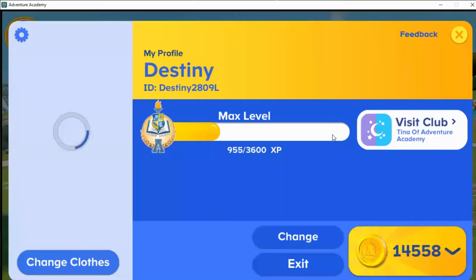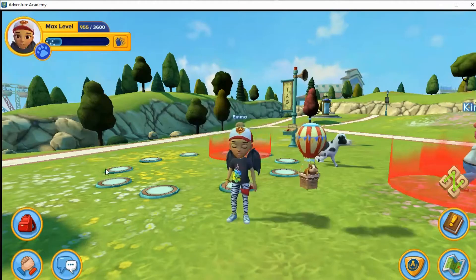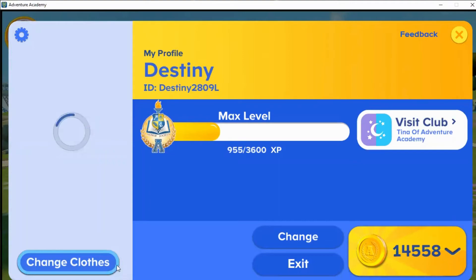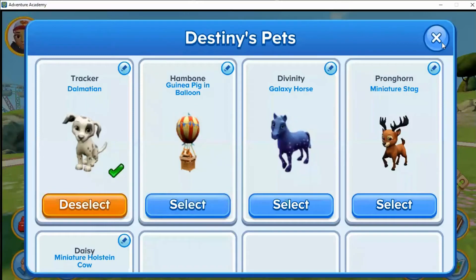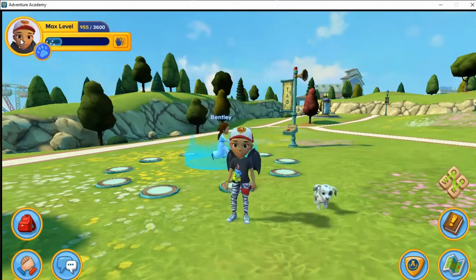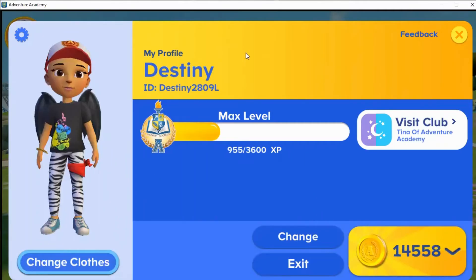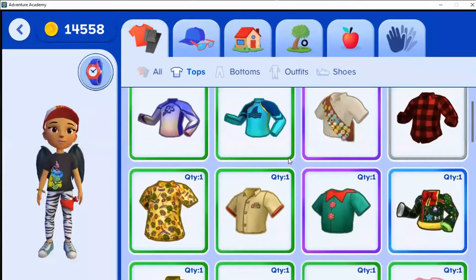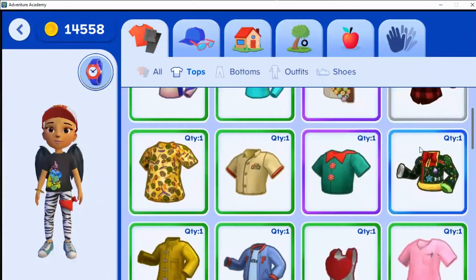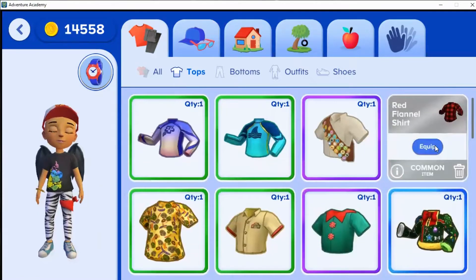I'm going to get on my tag here. I have a specific outfit I wear during tag. First, let's equip my tag pet, which is my Dalmatian tracker. This is my club outfit and this is my tag shirt - the red flannel shirt.